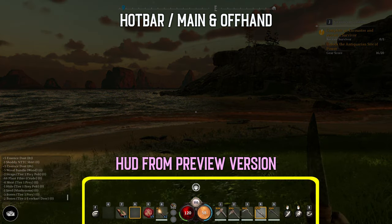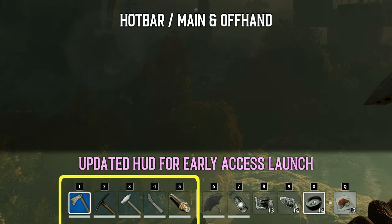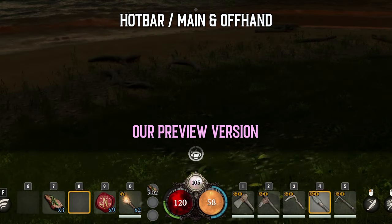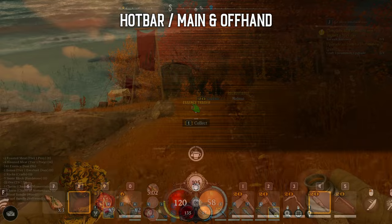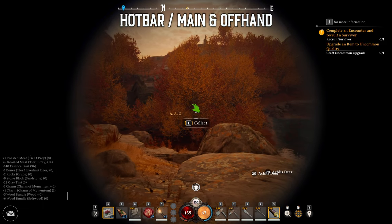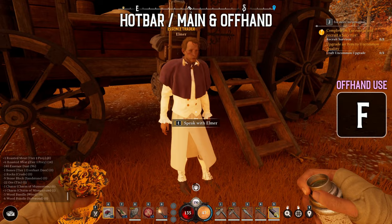Swapping and using items on the shortcut bar took a bit of getting used to, but the devs have already made changes to the UI layout for the Early Access Launch version. Weapons and tools you use with your main hand can be bound to buttons 1–5 on the left hand side, and all offhand items and consumables can be added to shortcuts 6–0 on the right hand side. In our preview version this was inversed, which was rather confusing. There is also an option to rebind your keys under settings. In our build, offhand items were used by pressing F — you can swap between them by clicking the corresponding numbers, but to actually use them you need to press F.